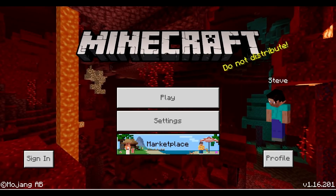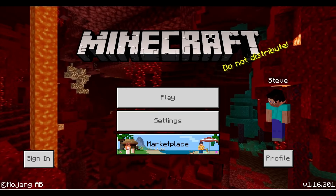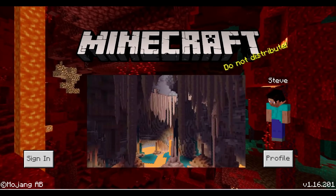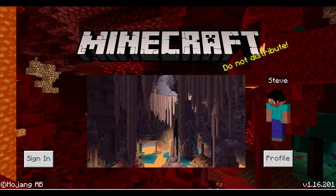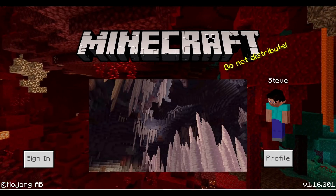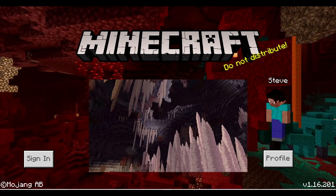There are three new cave biomes we can expect to see with the update, each having their own special feature. First up we have the dripstone biome. There you will find stalagmites and stalactites, both of which can be compared to giant spikes. You need to be cautious around them as if they fall on you, or you fall on them, they will cause damage.